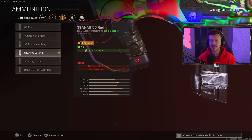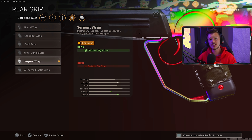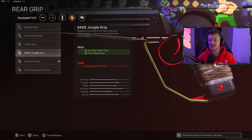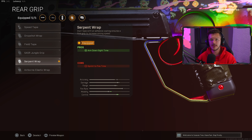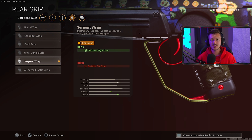In the rear grip section we're using the Serpent Wrap, which boosts your ADS time. I don't usually run many rear grips on Cold War guns — the flinch resistance doesn't really apply in Warzone. The Serpent Wrap gives the most ADS time improvement, and although it decreases sprint-to-fire time, it barely affects anything. Since the FFAR's ADS time was nerfed, using the Serpent Wrap increases it back up and makes it much more effective.